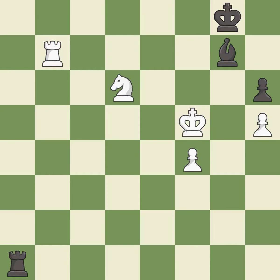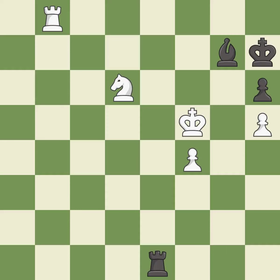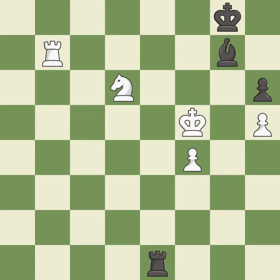The game is still close to equal, but white lost their advantage — it is an inaccuracy. That's a sensible reply — it is excellent. Very precise — it is best. This steps away from the checking rook — it is best. This immobilizes the opponent's bishop by pinning it to the king — it is good. That's what I would have recommended — it is best. This is the strongest option — it is best. A very strong play — it is excellent.